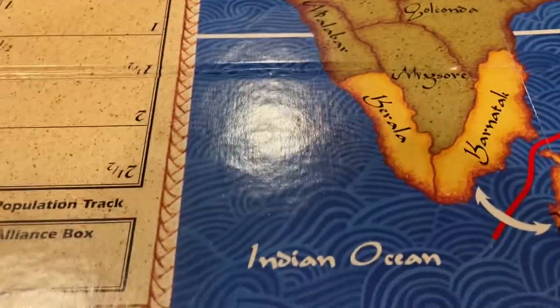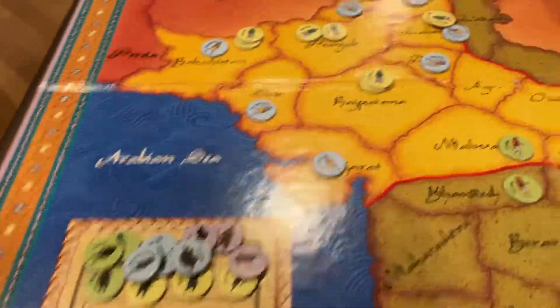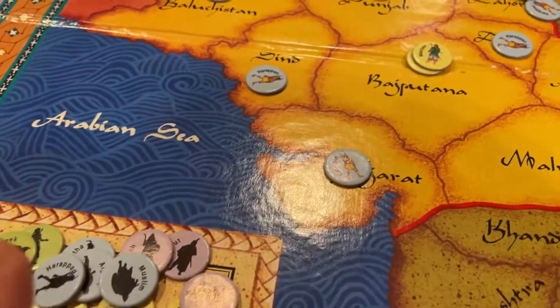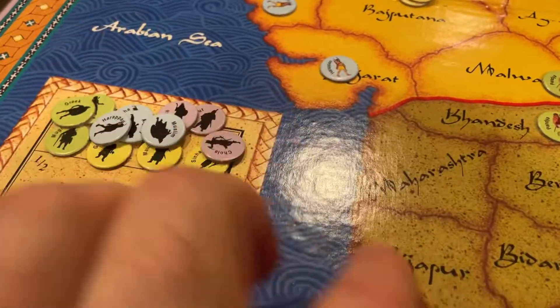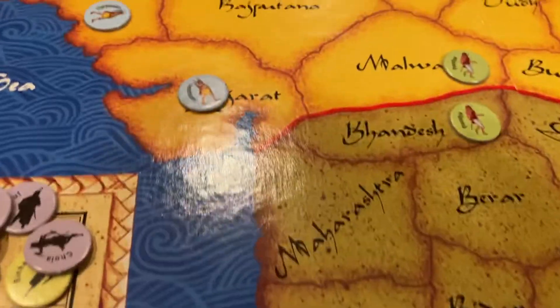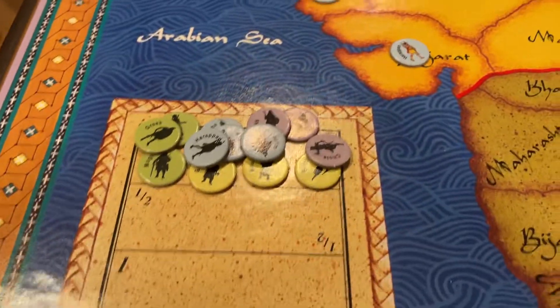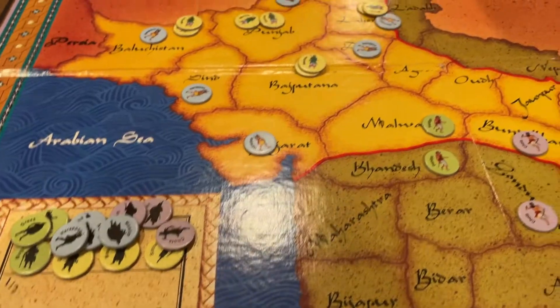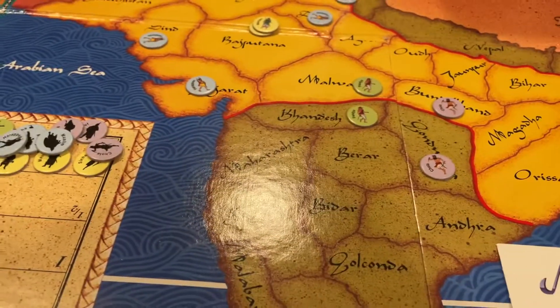The sea areas: the Europeans always come in at the sea areas. You can always attack adjacent from a sea area, or move one sea area and then attack. Some Indian nations have boats, which means they can go from land, out one sea area, and then attack somewhere adjacent. Europeans can sit out at sea; the Indians cannot. If the Europeans are out at sea and another European wants to move through, they normally have to attack them and fight to be able to move on and land somewhere else.